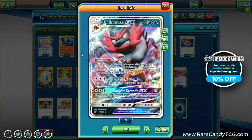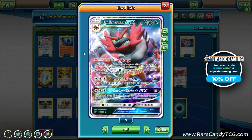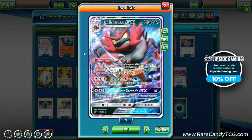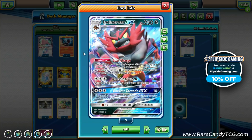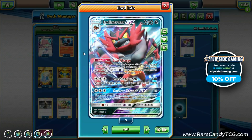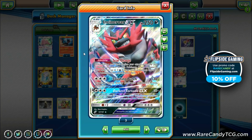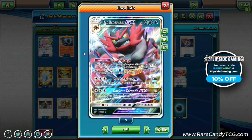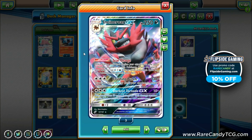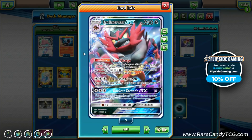Incineroar GX is the main attacker — 250 HP, Stage 2, dark type, with fighting weakness and psychic resistance, pretty standard. It has a very interesting ability: once per turn before you attack, if you place three damage counters on this Pokémon, you can search your deck for up to three dark energy cards and attach them to it. This is great for Stage 2 decks because as long as you can find your Rare Candy and Incineroar, the deck kind of sets itself up.